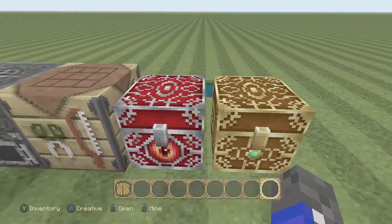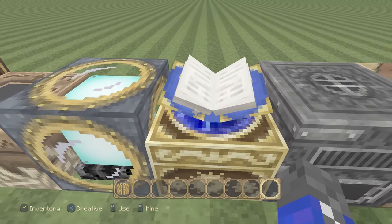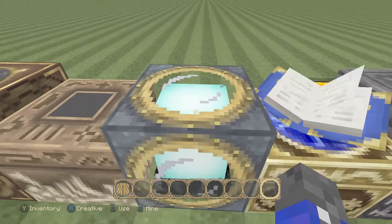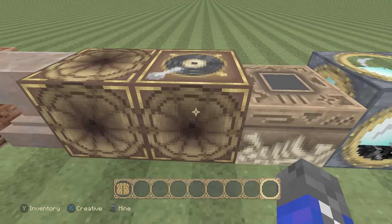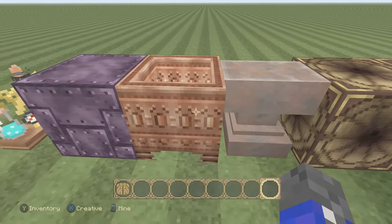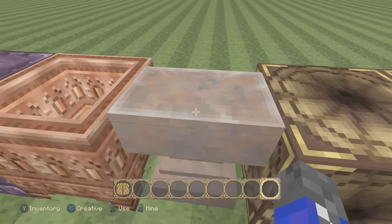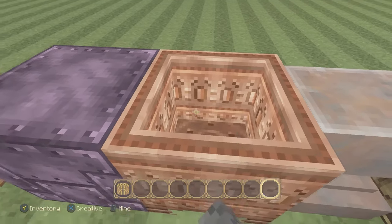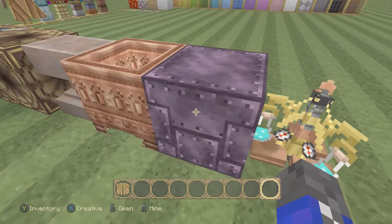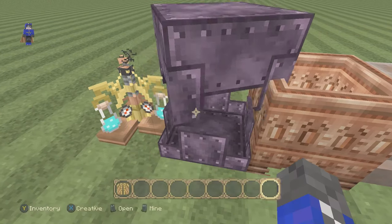Then we have the chest and crafting table, furnace. I really like the enchantment table — it looks very good with the blue and the gold, especially with the book. Then we have the beacon, which also looks very nice. The end portal frames, the jukebox — this is the note block. Then we have the anvil, which looks a little more dusty than rusty, maybe a combination of dust and rust. Then we have the cauldron, which looks very ancient, like Egyptian. Then we have the shulker box, which looks purely out of metal welded together with some bolts and nuts.